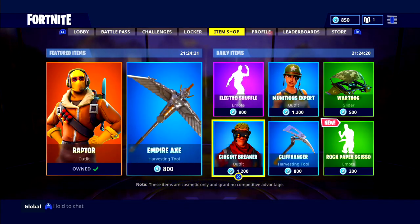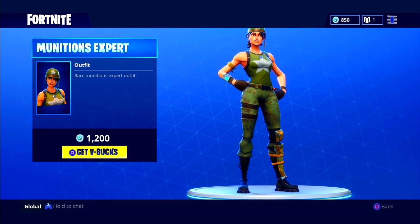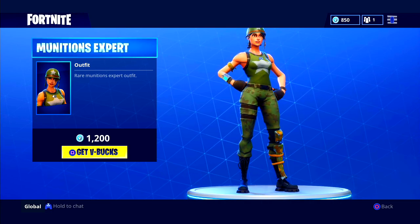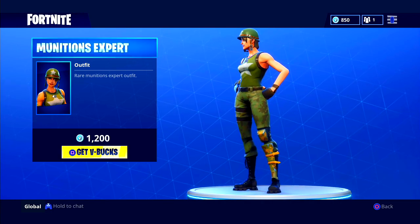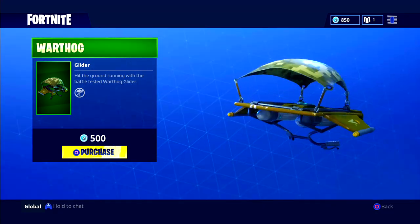The Electro Shuffle is also 800 V-Bucks — a pretty cool emote in my opinion. We have the Munitions Expert — a rare Munitions Expert outfit. It looks pretty cool; you can see the army star, the army helmet, and the camo pants. A pretty cool skin in my opinion, worth 1,200 V-Bucks.